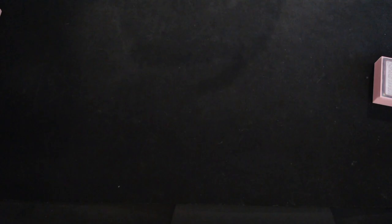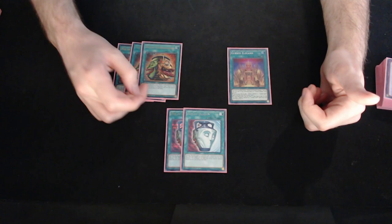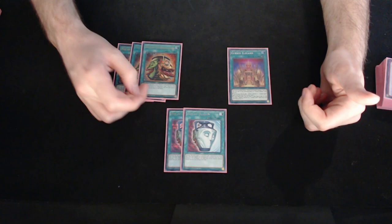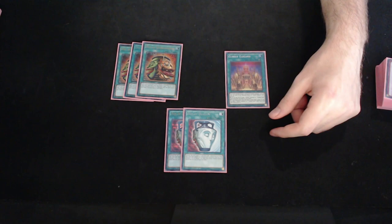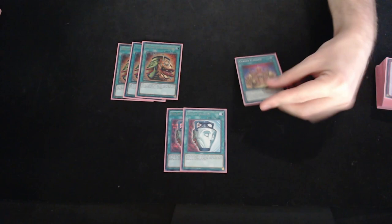Moving on to the spells, we're playing two copies of Pot of Duality, three copies of Pot of Extravagance, and one copy of Cursed Eldland. People were asking why I played Pot of Duality and not Prosperity — it's really just because you don't want to conflict with these. You really want to be able to get as much cycling as possible. The one copy of Cursed Eldland — I think this card isn't that great; it doesn't really get you anything that helps you defend against your opponent's stuff, but you want to play at least one copy because of the Lord of Heavenly Prison OTK setup. All in all, I felt like this was a solid spell lineup.